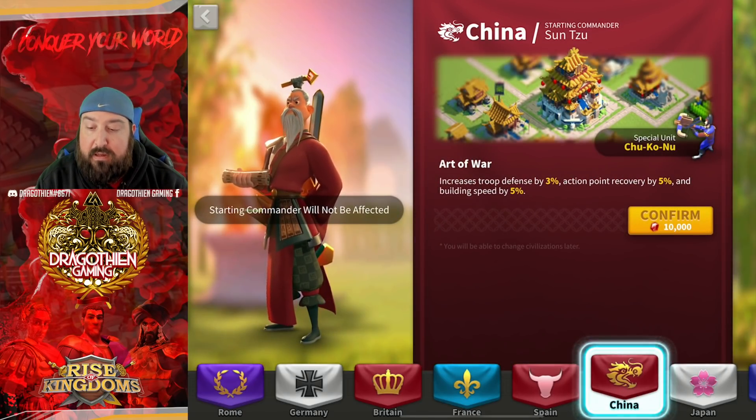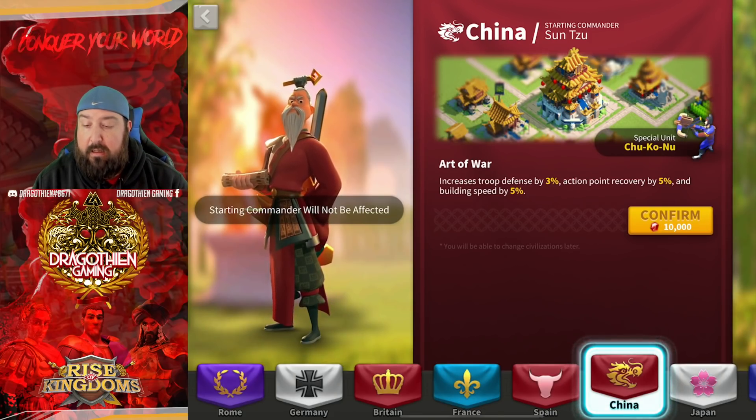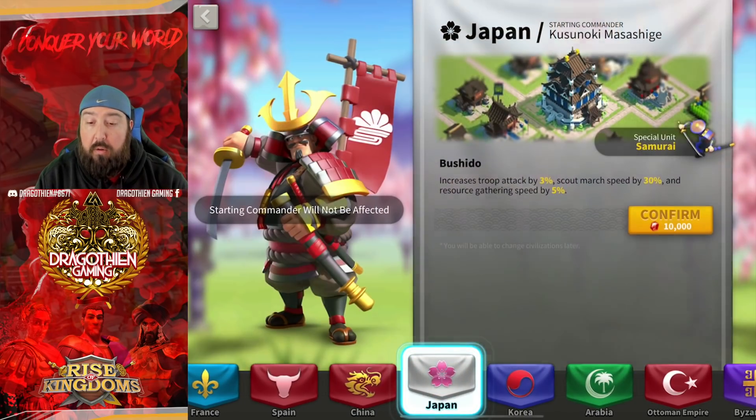China — I was looking for some bonuses here. The 5% action point recovery is nice, but if you're going for action point recovery you might as well go Germany since you get more for it. Troop defense by 3% is pretty good but not substantial, and building speed has no help in KvK. China is probably one of the worst civilizations to be inside the Lost Kingdom if you're actually participating in fighting — there are just no bonuses here that will help you better than any other civilization on the list.